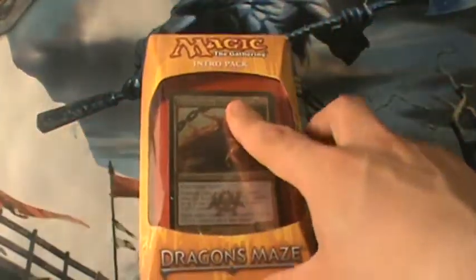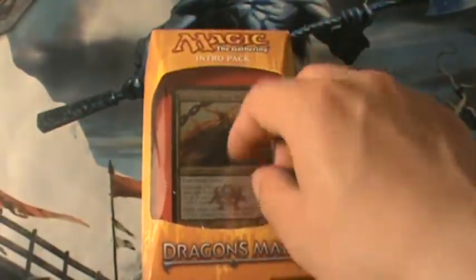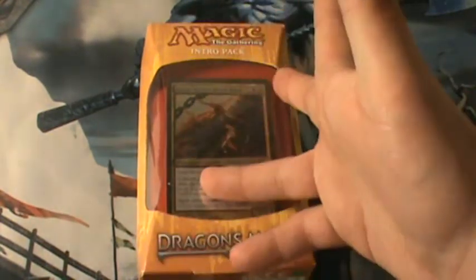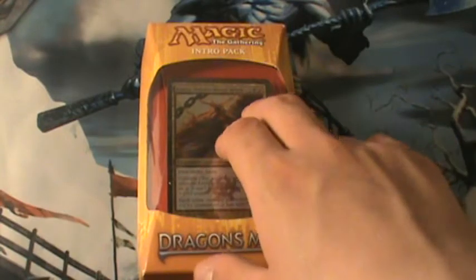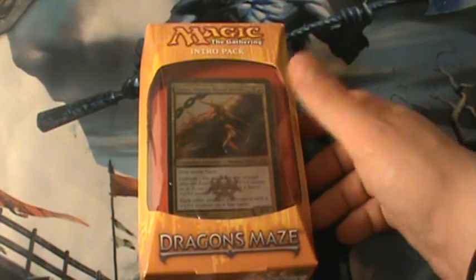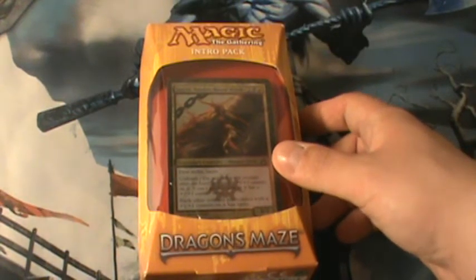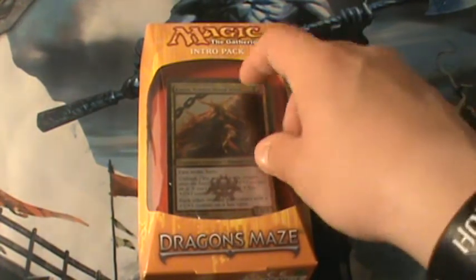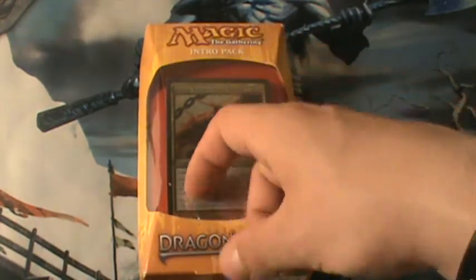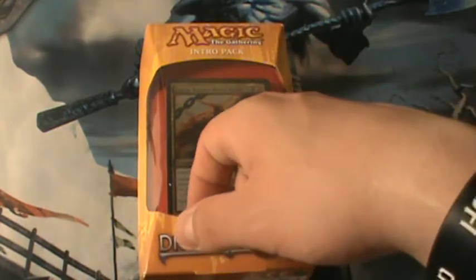So what I want to do is go over all five of the intro packs, open the packs in them, and tell you what's good. These are really worth it if you're beginners, but I'd pick the colors that you like the most and want to play around. Black and red are kind of like burn and killing type cards and stuff, so let's get into it.